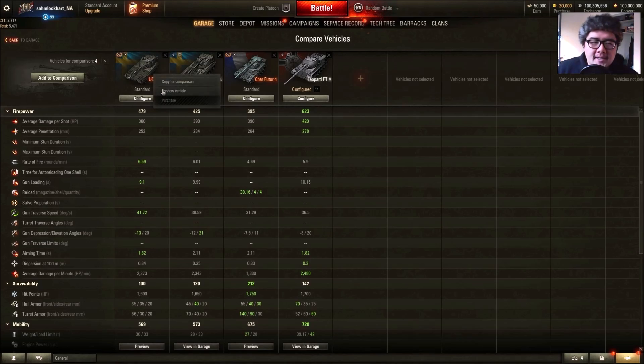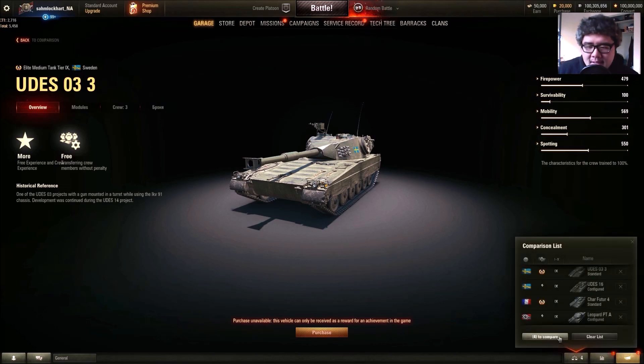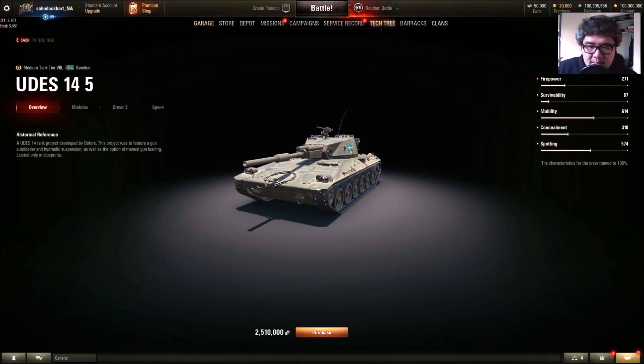The UDES-03 v3 is like a 7 out of 10. I would prefer to play the UDES-16, which I already have unlocked through to tier 10. This thing is not a combat medium like the higher-tier UDES tanks — it's more like the tier 8 version where you have to utilize the camo to maximize sniping potential. It's similar to the UDES-14/5 in that sense, with that huge turret.